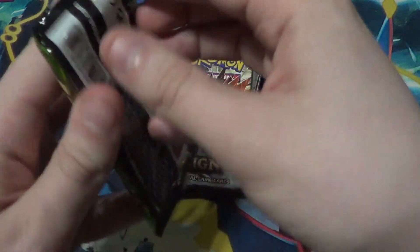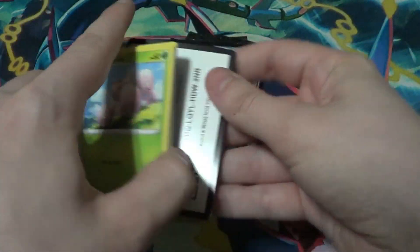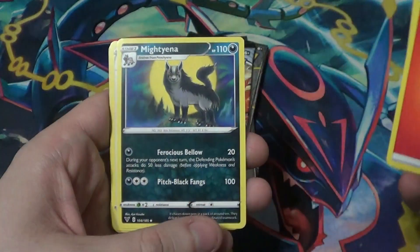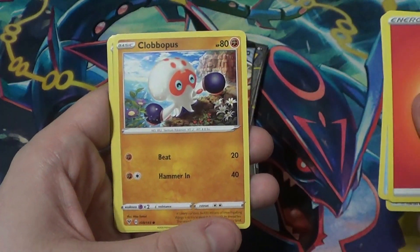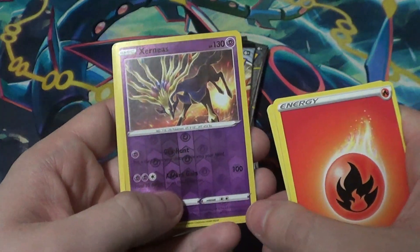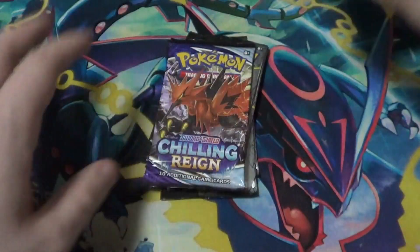Let's start off with the Vivid Voltage since I've opened several of these. I seem to have pretty good luck in Vivid Voltage, even in ones I haven't opened on camera. We got: Telescopic Sight, Mightyena, Trumbeak, Exeggcute, Chatot, Clobbopus — I forgot you were a thing — Skiddo, Ferroseed. A nice reverse holo Sableye — that's a rare, really cool, I'll be selling that on eBay. And a Vikavolt, which I'll also sell on eBay. Really like that art.